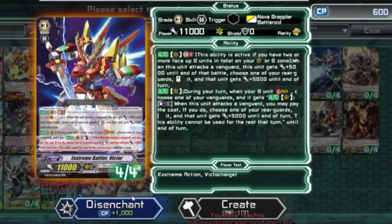So if you have the beta right now, go ahead and use the disenchant and create system to get every single card right away. You do lose the benefit of going through it normally, but you can also just play normally. There is ranked mode in the beta already, so if you want to be number one ranked you can do that. Especially if you're a Nova Grappler player or a Gear Chronicle player, this is your time to shine before all the other sets come out.